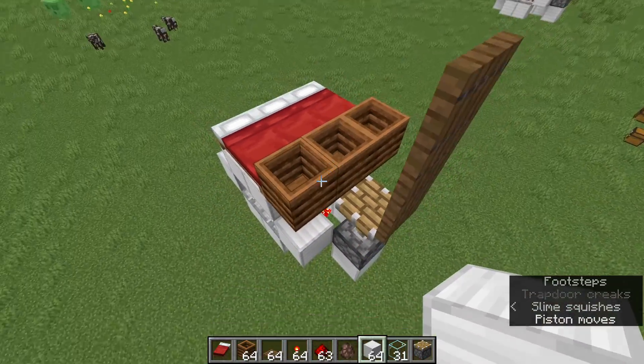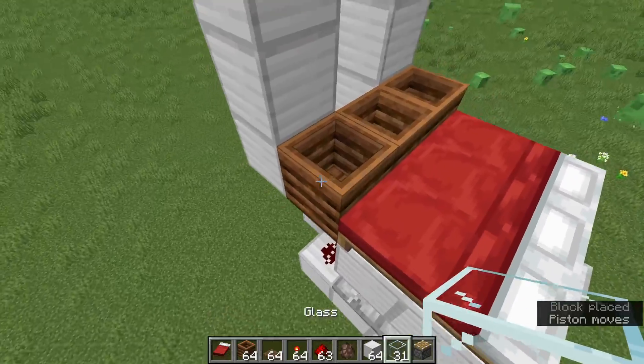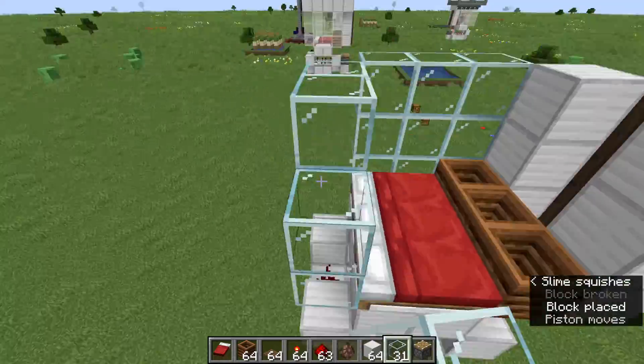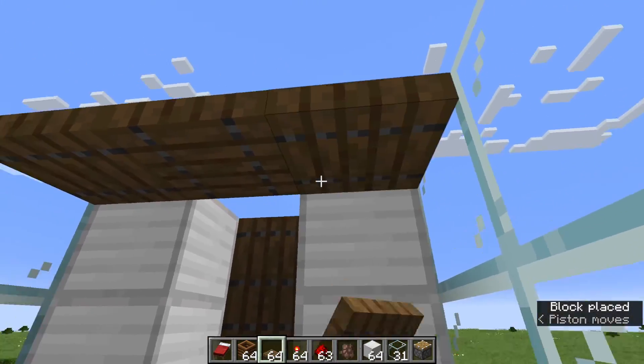Then you want to place in blocks just like this. And then you want to make a 3-high glass wall around the bed. Now after that, put 3 trapdoors like this.